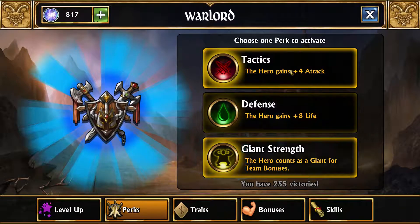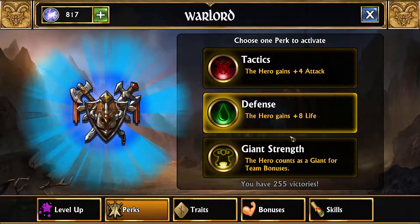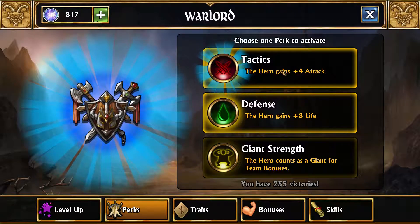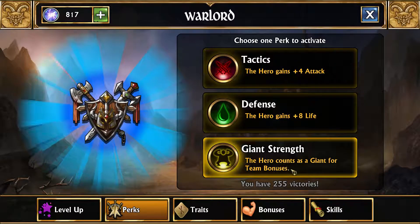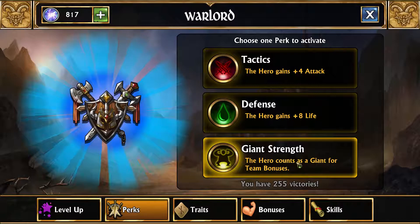You can either have the four attack, the eight extra HP on your hero, or have giant strength. So if you use multiple giants in your team, you'll be able to get that team bonus. Also, with the Mechanist class you can see you can become a construct once you get 50 wins.